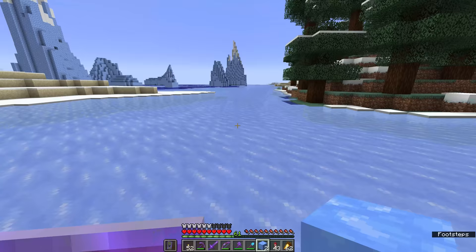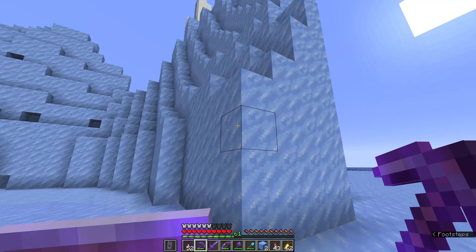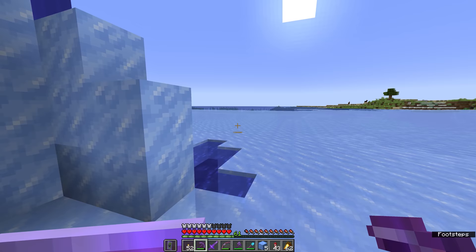Each of the different ice blocks has a little bit more slipperiness to it. If you're traveling on regular ice, you'll get a little bit of extra momentum but you'll slow down pretty fast. If you are traveling on blue ice, on the other hand, you have a lot of extra momentum added to your movement — the friction of the block does not take away any momentum. Packed ice is sort of in between the two and is the one we can probably find in larger quantities.